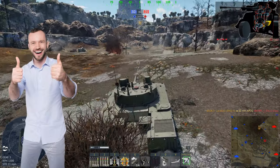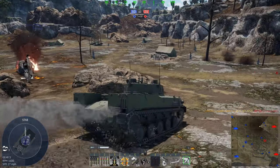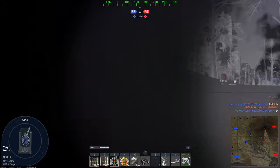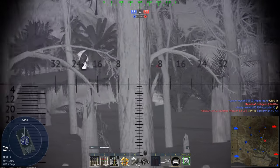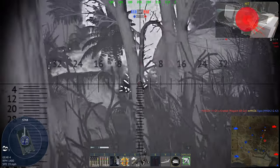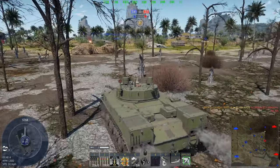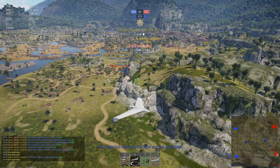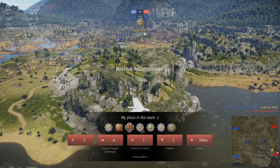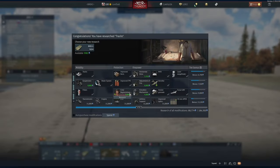I love using the UAV just so you can see where everyone is — I didn't even know he was there until I spotted him. I probably would have driven straight by him. It's quite interesting using light tanks because you actually have to use your intelligence to your advantage. You can't just drive straight in like most games. It does make for some quite interesting gameplay.